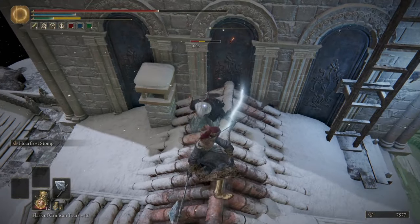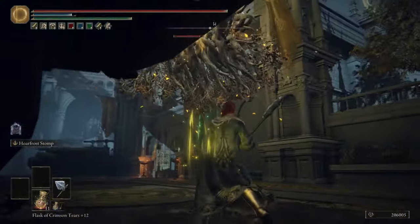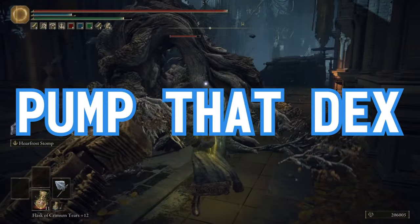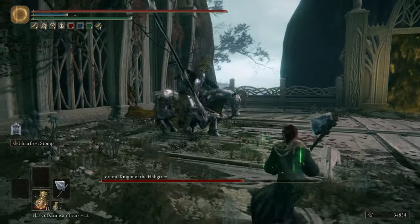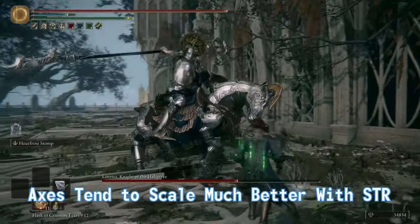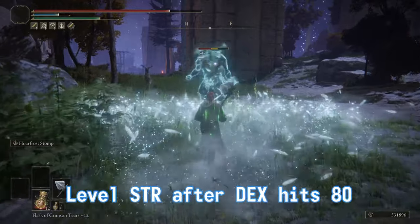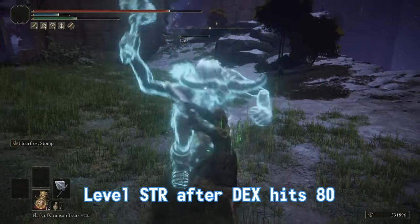Because we don't have to bother with magic, we can forget about intelligence scaling in regards to the weapon AR. Then we can bump not strength, but dexterity straight to 80. This is kind of strange considering this is an axe — it's the only axe that scales significantly better with dexterity than strength. To max out your AR, I would not put a single point in strength until you hit that 80 dex soft cap.